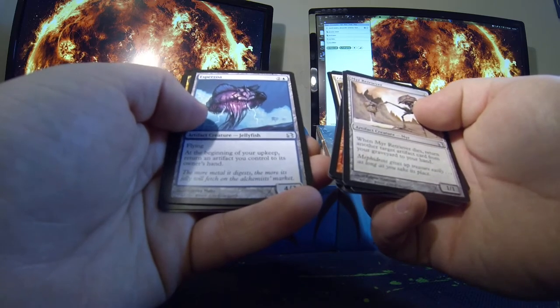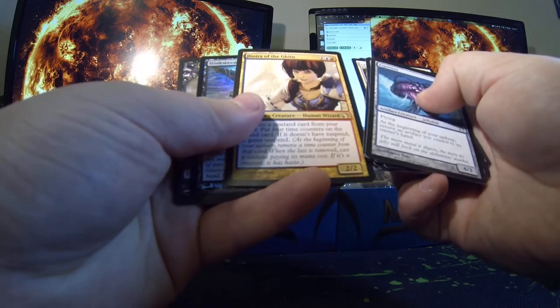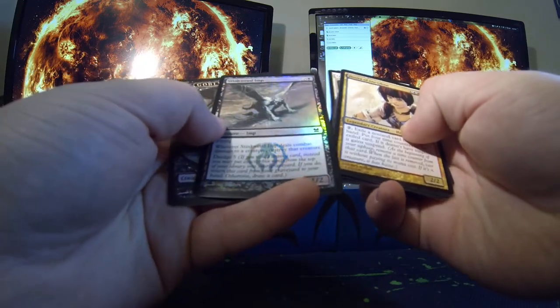Mirror Retriever, Esperzola, Jory, and a foil Stinky.